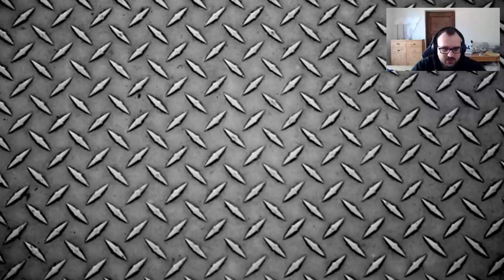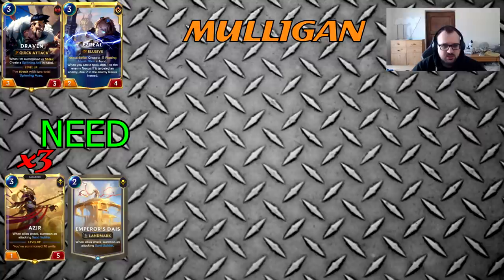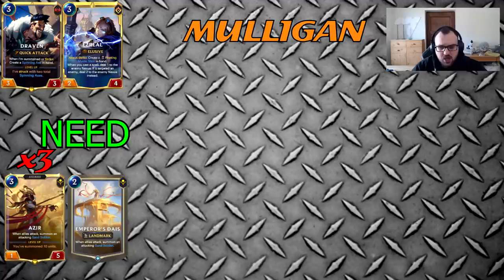The first and most common matchup is Azir-Draven. In this matchup you are trying to get Azir and Diaz — you keep them even if you draw triple Azir. This is because Azir is a removal check; they hard mulligan for Culling Strike and you hard mulligan for Azir. At this point the only efficient removal for Azir is Culling Strike, so if you have two Azirs it's extremely unlikely they'll remove both, especially running triple Shapeshot. If you play Diaz on turn two into Azir and you have a Shapeshot, and they play Culling Strike, you basically auto-win on turn three.